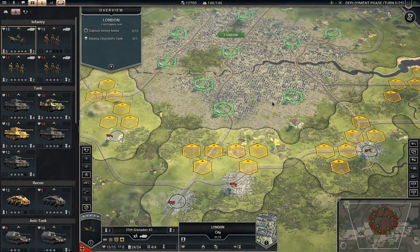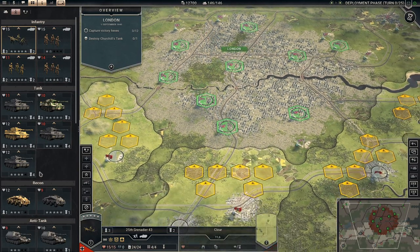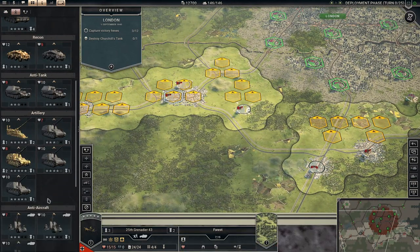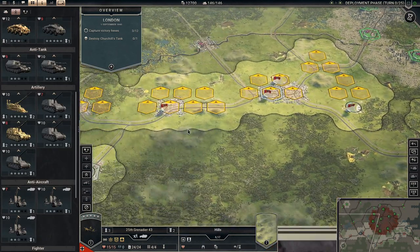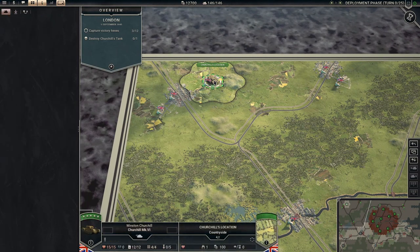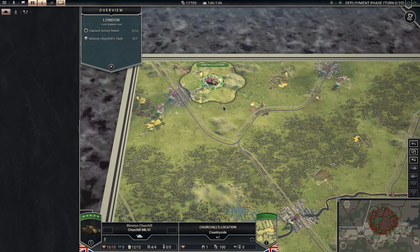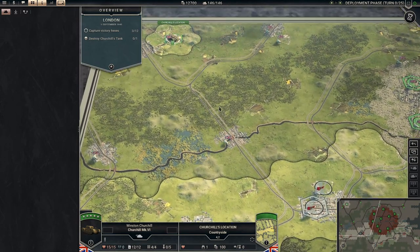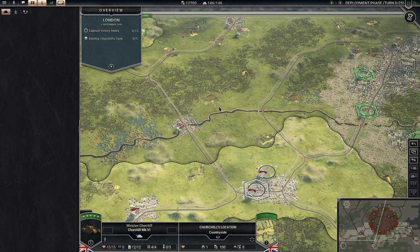I think for this one, because it's such a big city area, we're going to need more infantry than we have, and maybe a little bit fewer tanks and stuff like that. We need to apparently destroy Churchill's tank, but it seems like it's an optional bonus thing — if we can, we will. We have 25 turns to take London and take out Churchill, so it should be possible, I think.